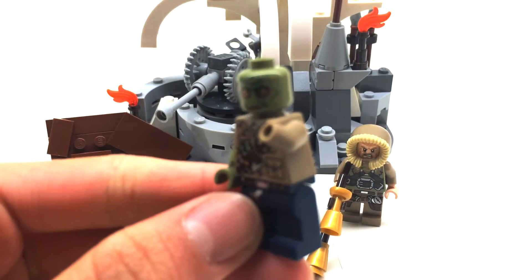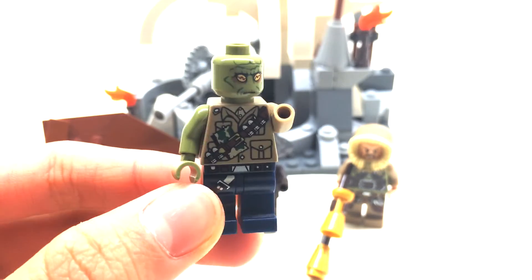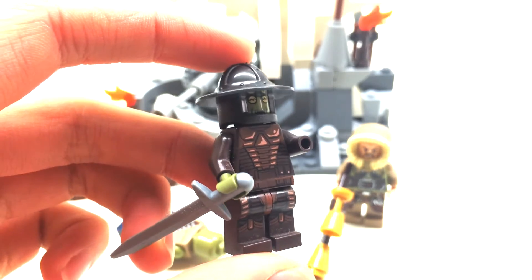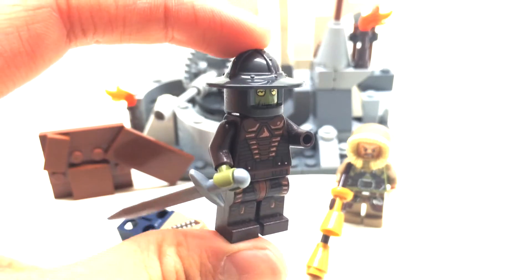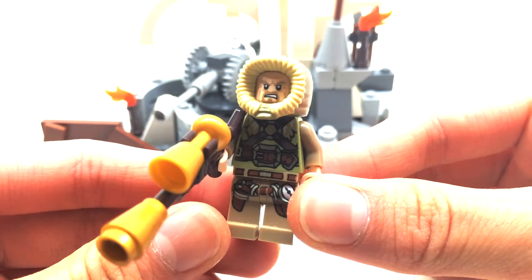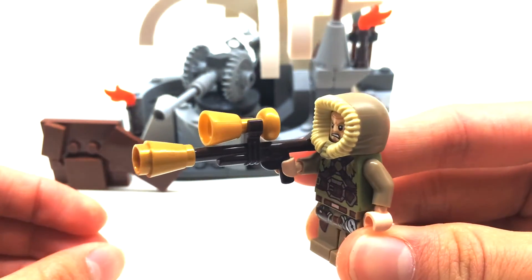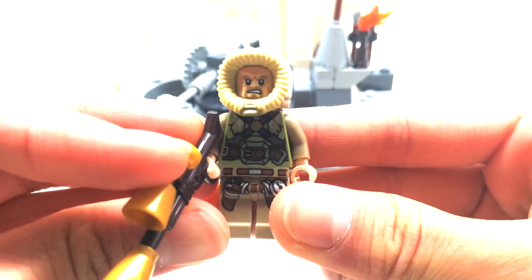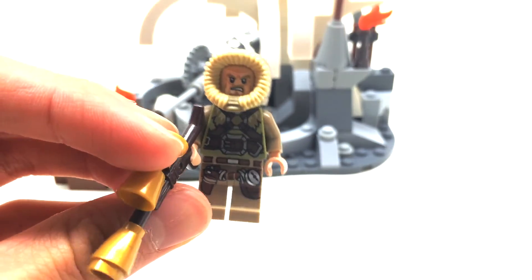This is a regular zombie. The zombie doesn't have much to him but the minifigure head works well. Next we have the medieval knight zombie, which is one of my favorite characters that works well for this mock — he's got pretty cool armoring. And last but not least we have the survivor. He's got this rifle which is his trusty pal, quite an interesting wacky design, and he's pretty suited up for the cold and ready to fend off some zombies.